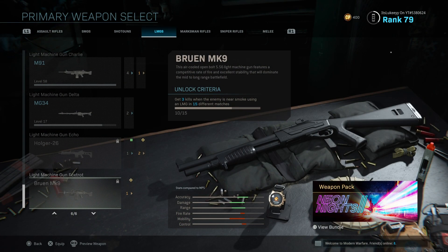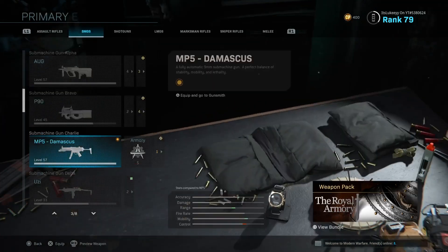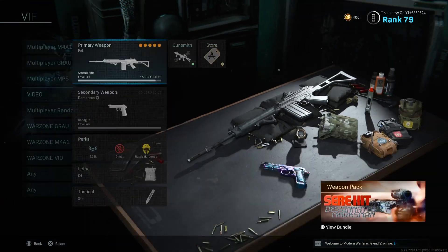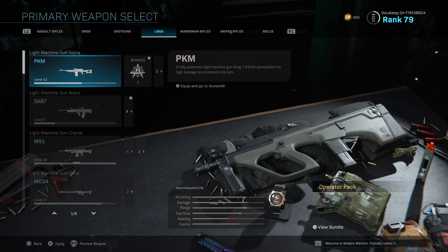The Bruin MK9 is probably going to be one of the best weapons you can be using right now in Warzone, and everyone wants to unlock it. The challenge to unlock this weapon is to get three kills in 15 different matches when an enemy is close to a smoke whilst using an LMG. In multiplayer this is pretty easy, but a lot of you don't have multiplayer and only have the free-to-play Warzone, so this challenge might be a little bit difficult.